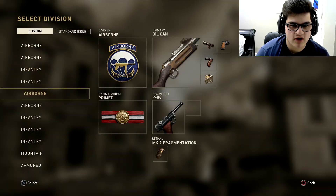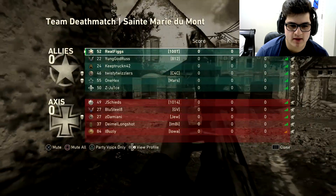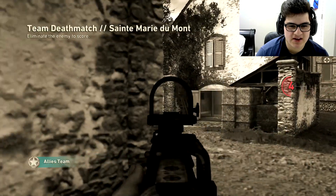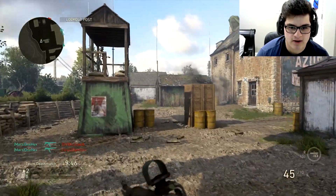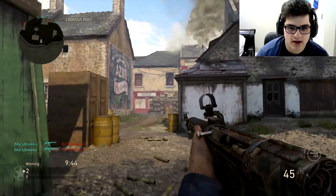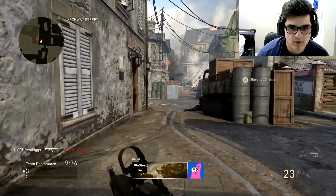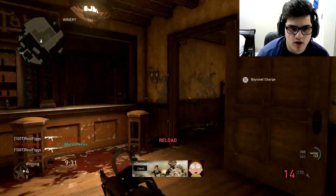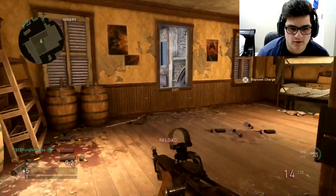Earlier today on this map I got my V2 rocket - I think it was my third V2 rocket. I don't know if I'm gonna post the full gameplay because, not gonna lie, I was kind of camping. It was a clutch V2 rocket though, really clutch - I got it last second. It was crazy. I was actually using the Type 100, so it was the first time I got my V2 rocket without using any rifles or assault rifles in this game.